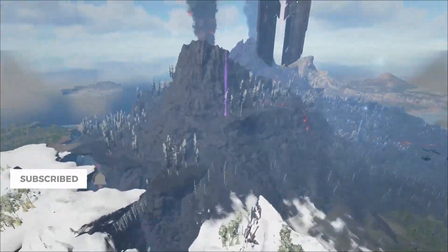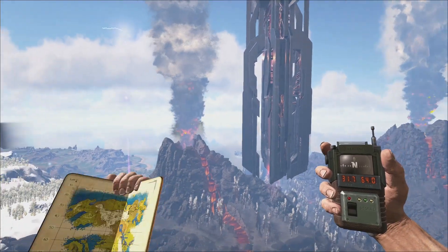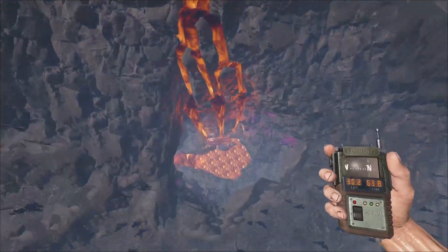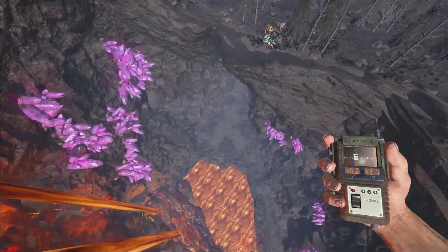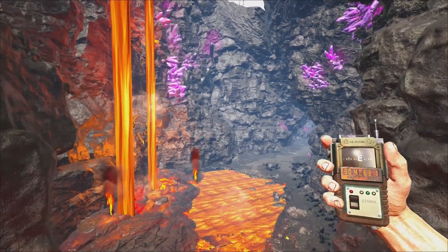So the first one I'm going to be showing you is in the Lava Biome. We're looking at the first volcano next to Red Obelisk. Here it is on the map right here — first obelisk volcano. There's a little crack, a little crater from when the lava drips down into here. This is where you're going to find yourselves some Wyvern Nest locations — some little craters here for some Wyverns.